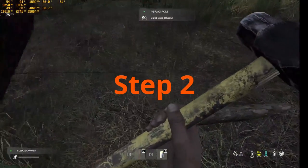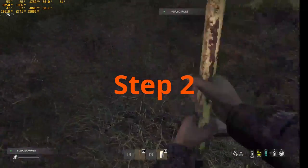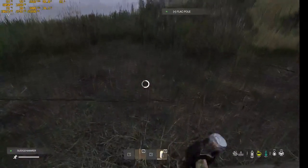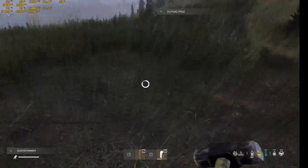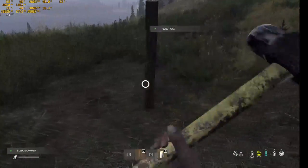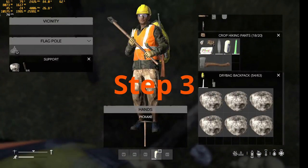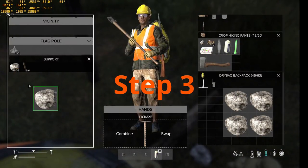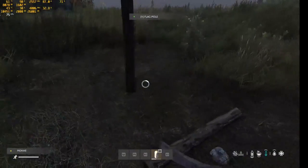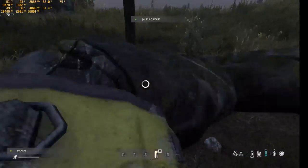Step two: attach one log and use your sledgehammer to construct the base. Step three: attach six logs and 32 stones to the base, then use the shovel or pickaxe to build the support.